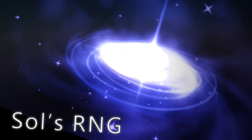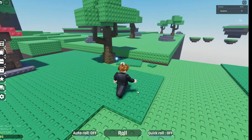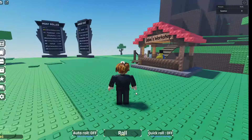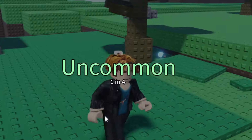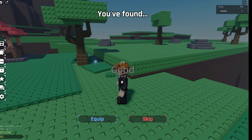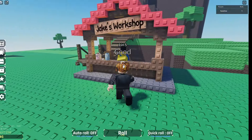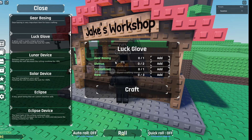This is a beginner's guide to Souls RNG. The game is actually really easy when you understand it, so let's get right into it. First off, obviously you can roll — I got a good one, so I'm going to equip it. If we go over to Jake's Workshop right here, we're going to want to look at the Luck Glove, so this is the first thing we're going to want to get.